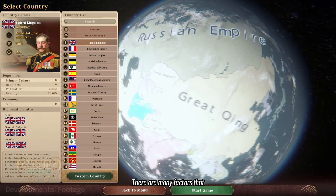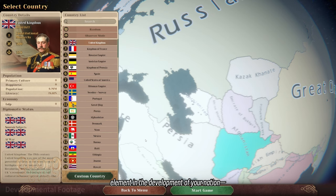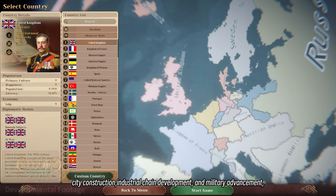There are many factors that can influence the outcome of a war. In the early stages of the Industrial Revolution, the logistics supply lines provided by rail were key. As we mentioned earlier, when building cities, logistics will be a crucial element in the development of your nation, and equally important for war as well. Smooth logistics supply lines and a reliable industrial chain will help you become another empire which the sun never sets on. The three points — city construction, industrial chain development, and military advancement — all rely on efficient logistics.